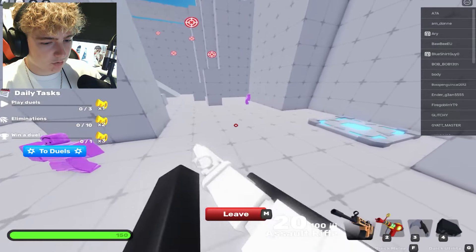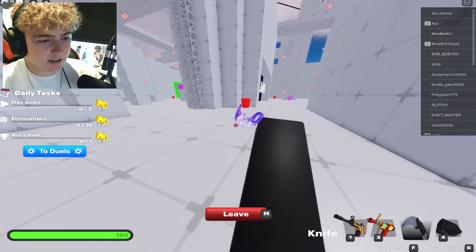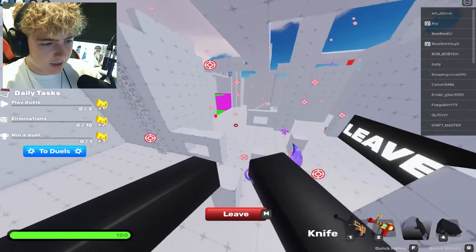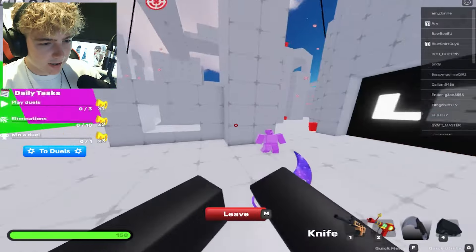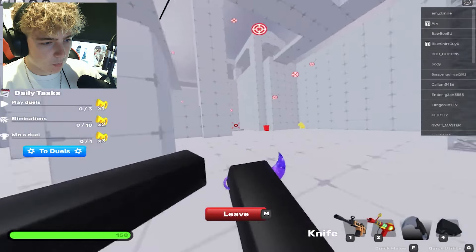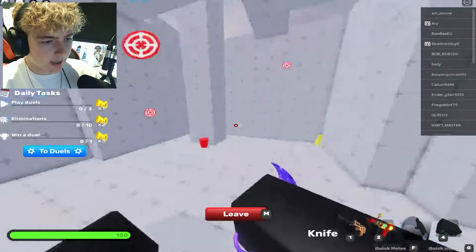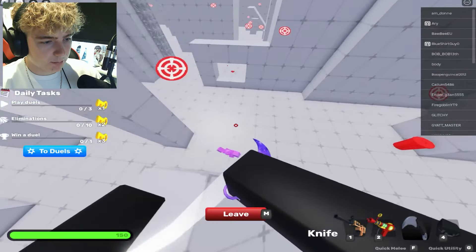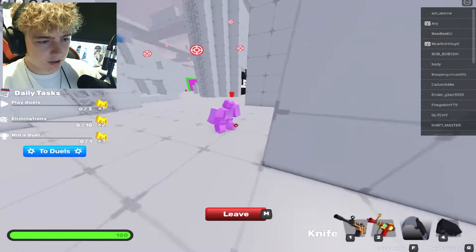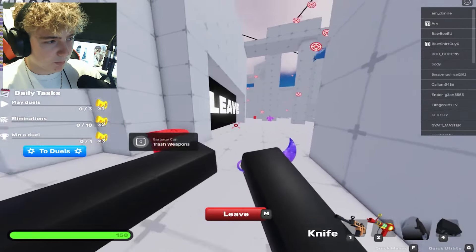The karambit has a crazy inspect — you spin it round, look at it for a second, then spin it back forwards and backwards. It does 150 damage in the back as you always know with the knife, and 40 for a normal hit, so it's an instant kill in the back. We're going to play some matches with this brand new karambit and see how it performs.